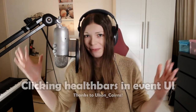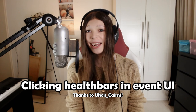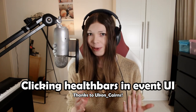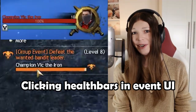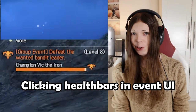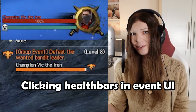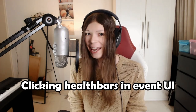Let's start off with a feature that actually blew my mind. Recently, someone in my Twitch chat mentioned to me that you can click the health bars in the event UI — those are the health bars in the top right of your screen — to quickly select enemies. So if there's like a boss you are fighting and you see the health bar in the top right, you can click this health bar to quickly select the boss. I've been playing this game for like a decade and I didn't know you could do that.